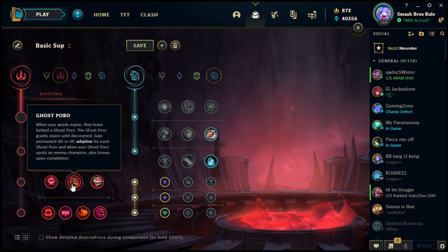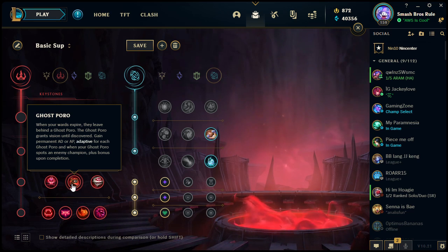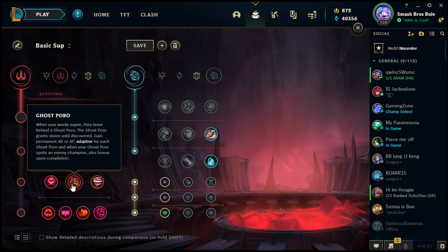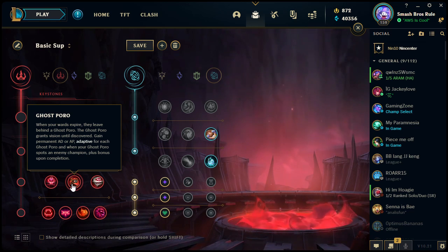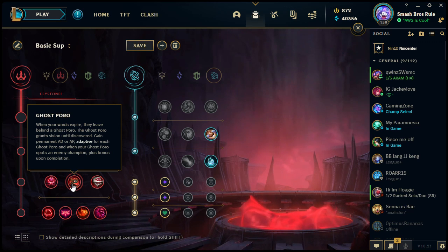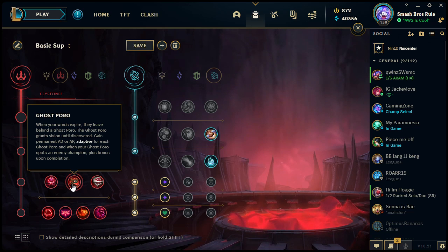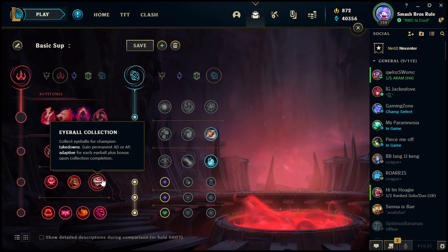Ghost Poro: when your wards expire they leave behind a ghost poro that grants vision until discovered. You gain permanent AD or AP for each ghost poro and a bonus when a ghost poro spots an enemy champion. Zombie wards will eventually expire, but a ghost poro could potentially stay the entire game if nobody walks by it. The more ghost poros you have on the map, the more AD or AP you can have — really helpful if you're a counter-jungler destroying enemy wards.